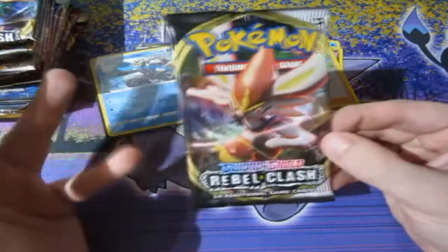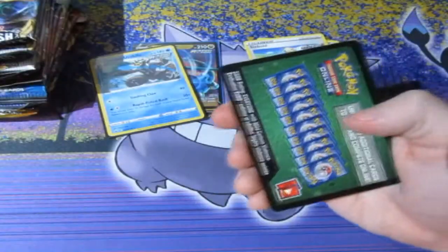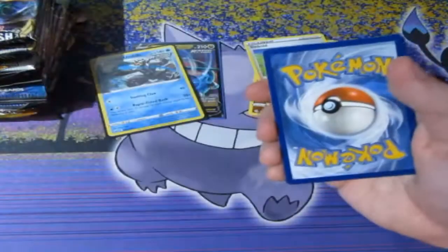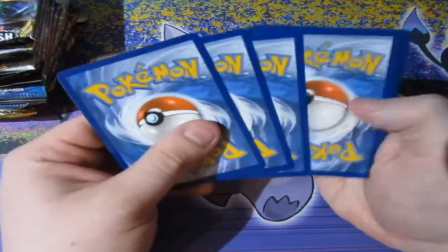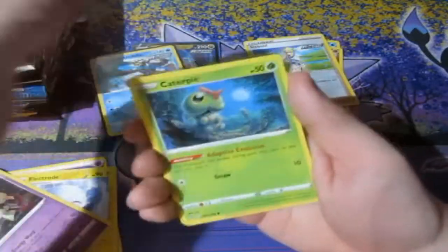Anyhow, next up — time for the random packs. Rebel Clash. Can we keep on getting our luck here? To get ourselves some more Toxtricity cards — come on, we need more Toxtricity cards. He's one of my favourite Pokemon. He's awesome. He doesn't beat Scorbunny, but still though — he's definitely dear to my heart and I like him a lot.